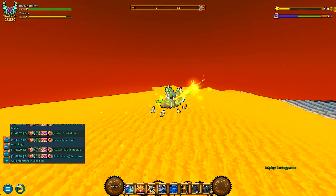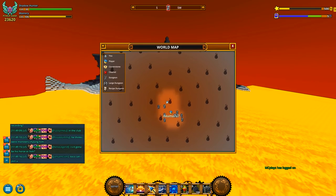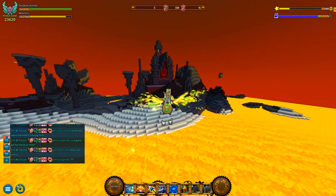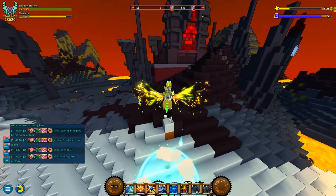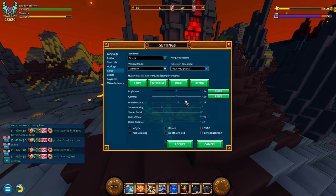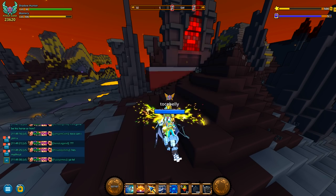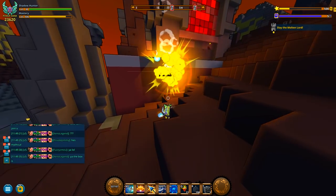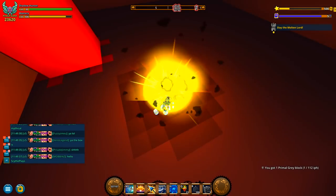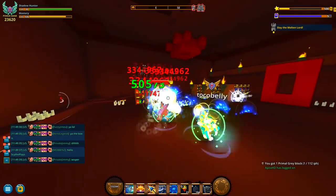I don't actually know when my draw distance is as low as it is. I think the chunks are just having a problem loading. I don't think my draw distance is actually that bad. For some reason, last time I played it was like 150 — I guess I turned it down. Maybe I was testing the settings or something. 120 is still not that bad, but it's not good either.